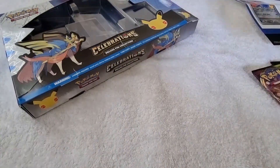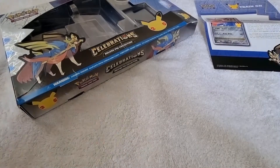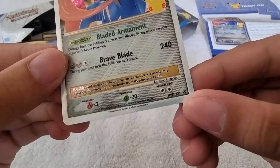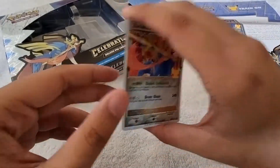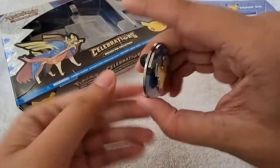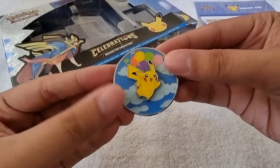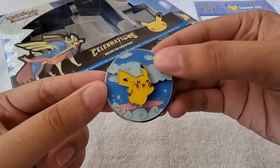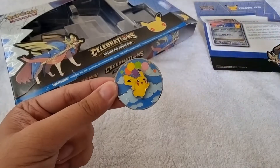I've already removed all the inclusions from this box. We have the promo card of Zashan Level X — Sword and Shield 135. Then we got this pin. Here's the back of the pin. As you can see, it's a surfing Pikachu, but it can also be a flying Pikachu — it's so cute, and it's kind of heavy. I really love this pin.